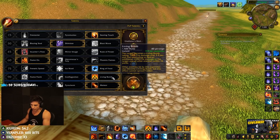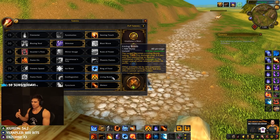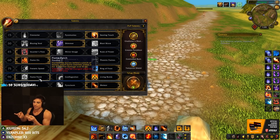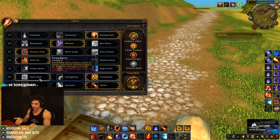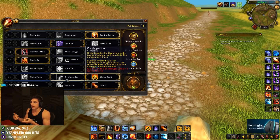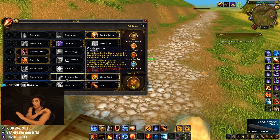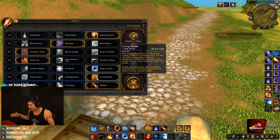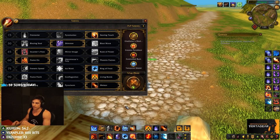I get a lot of questions about Living Bomb — people on stream ask why I never press it and why not take Flame Patch or Conflag. The reason I take Living Bomb is to NOT press it. Flame Patch leaves a patch of flames when you Flamestrike — if you Flamestrike to get a rogue out of stealth and then sheep the healer, the healer could run into the Flame Patch and break the sheep. Conflag applies on fireball and enemies with conflag or ignite have a 10% chance to flare up and deal damage — that also breaks CC. So take Living Bomb because the other two are negatives.